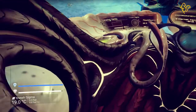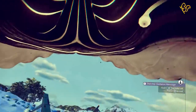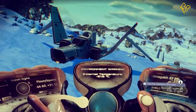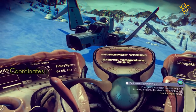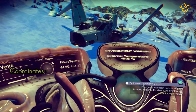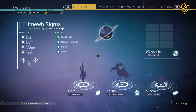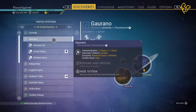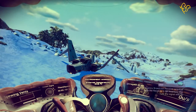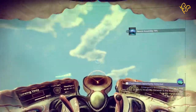Let's take a look inside — you can't really see anything. Coordinates and the planet name, so that's the system that you need to be in. Remember, this is in Euclid galaxy, so use a portal in Euclid galaxy.